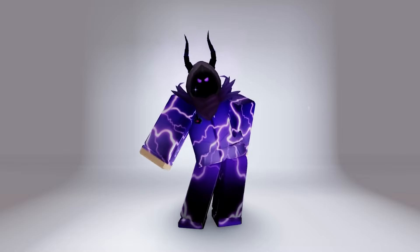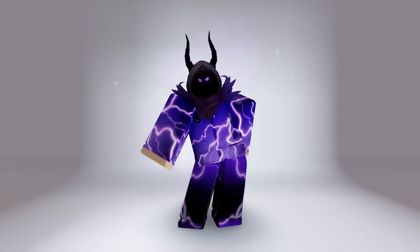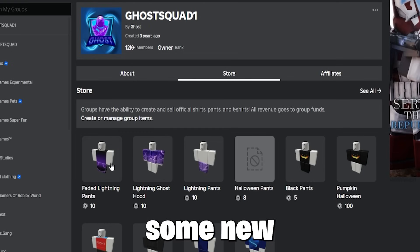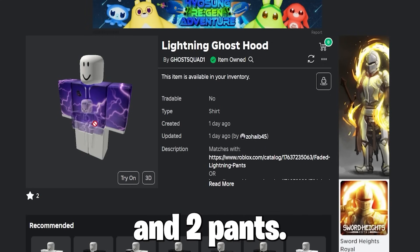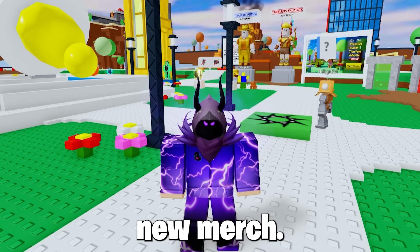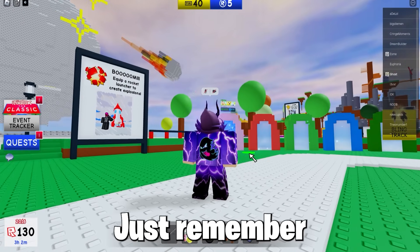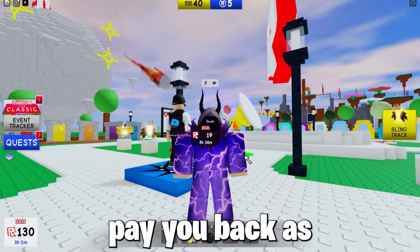So I will be showing my merch — and if you buy it, the first few people will be getting refunds. Plus, if you found the secret word, you will win Robux for the free hair. Also, join my group. I have released some new Ghost merch with lightning, and it looks pretty cool — it comes with a hood and pants. If you're one of the first few people to buy my merch, I will give you a full refund, so you get free new merch. Just remember to join the Roblox group link in the description so I can pay you back.